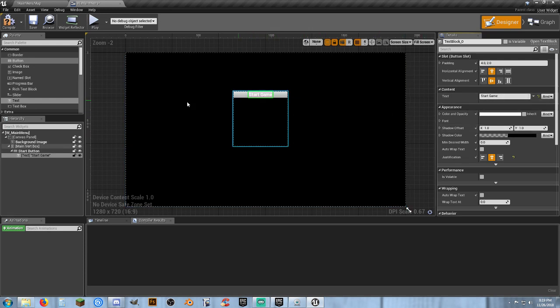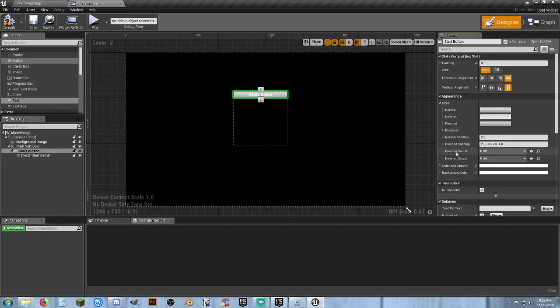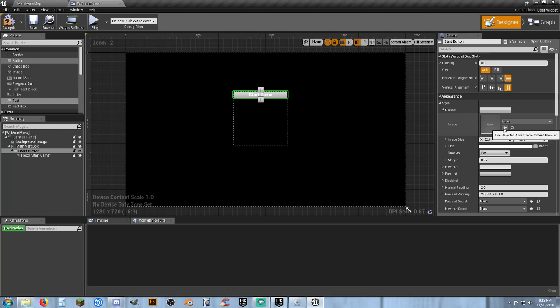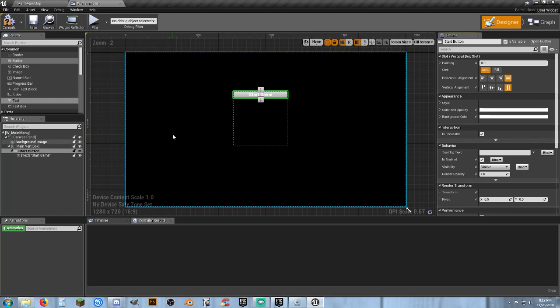We can add some functionality to our buttons — like a click sound so whenever we click we get an audible click. Under style you've got a pressed sound and a hover sound. You can change how it looks when normal, when you hover over it with a different color, and when you press it. You can also apply images for your own custom button appearance. I'm going to leave it plain for right now — changing appearance and style is something for another day.